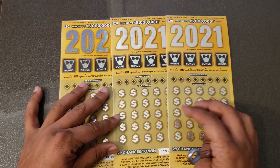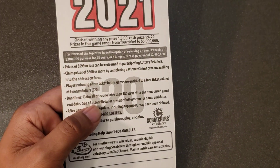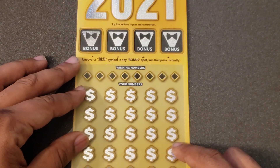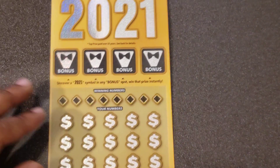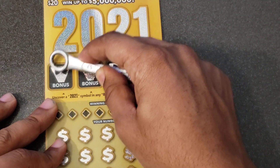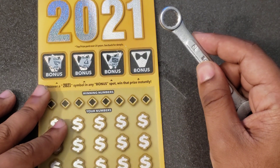All right, ticket number five. Let me zoom in. Odds on this scratcher: any prize one in three, for a cash prize one in 4.29, or one in a prayer. Up here is a bonus spot — we're looking for a bowl 2021 to win that prize instantly. Using my lucky scratch tool: we have a plier, a bell, a chest — nothing doing.